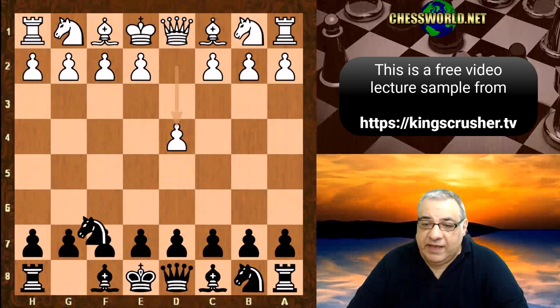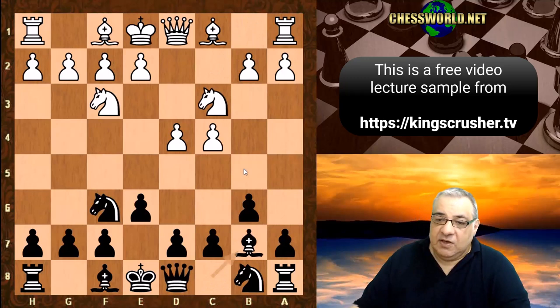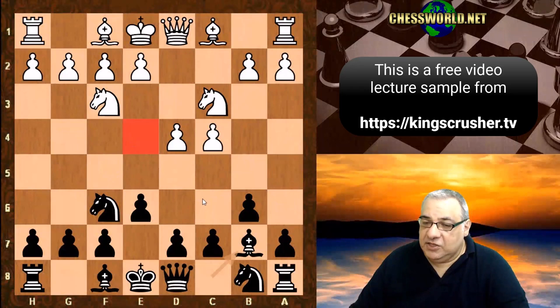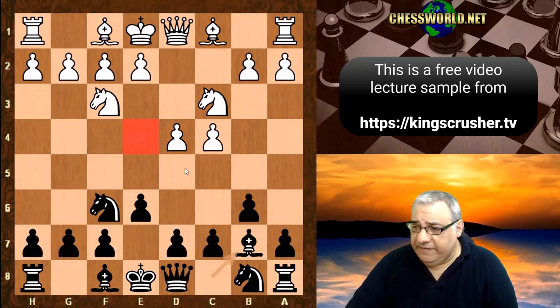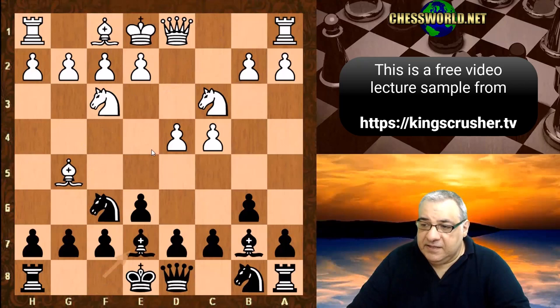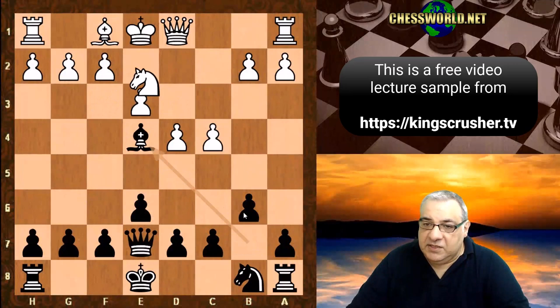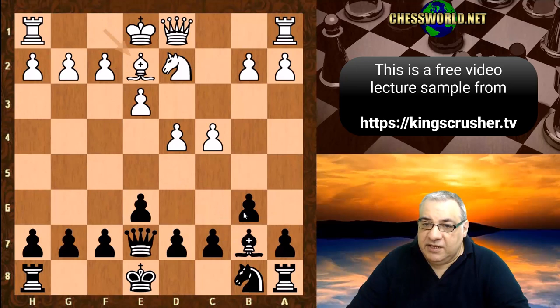d4 from Bogoljubov, we have Nf6, c4, e6, Nf3, b6 — so Queen's Indian Defence by Capablanca. Nc3, Bb7 — the hyper-modern ideals are reflected in Capablanca's play here. Just control the center from afar; you don't literally have to occupy it all the time with d5. Just controlling that e4 square with the Bishop and Knight. We have Bg5, Be7, unpinning, e3, and now Ne4. We have Bxe7, Qxe7, Nxe4, Bxe4, Nd2, and the Bishop drops back to Be2. Now an aggressive move — Queen g5.